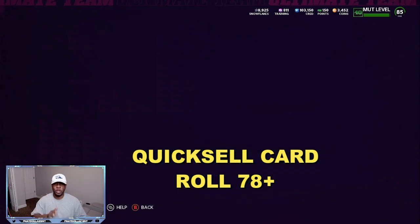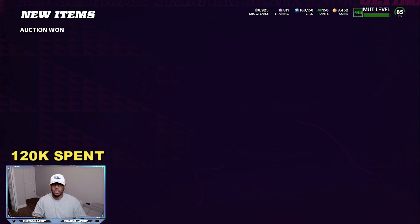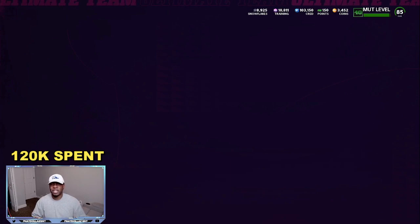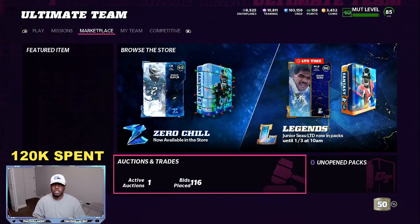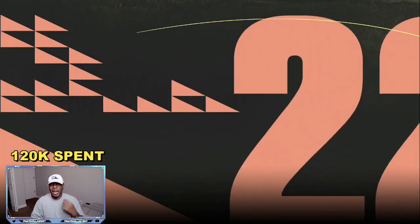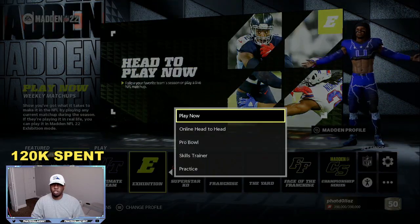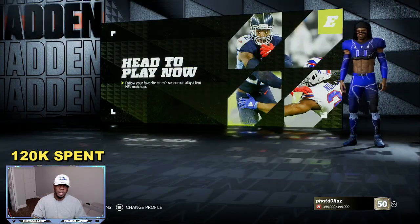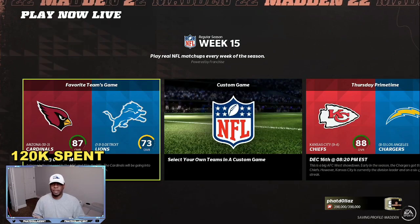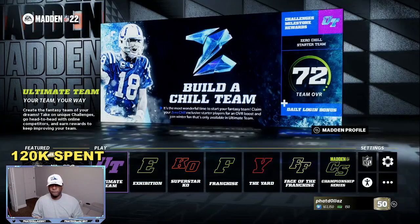Let's get on with step number two. We spent 120K so far. Now we're going to get our legend piece, quick sell them — that's going to give us 10,000 training, which is the right amount you need. Now I'm going to back out of Madden Ultimate Team, go to exhibition, go to play now, and then back out of play now. I want that screen to pop up to refresh everything.